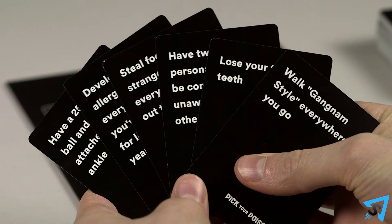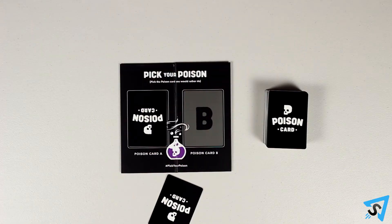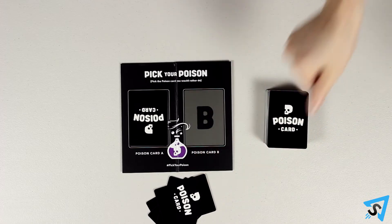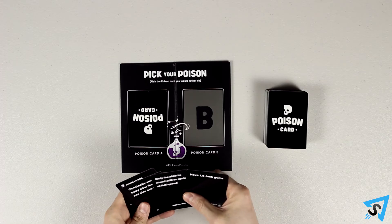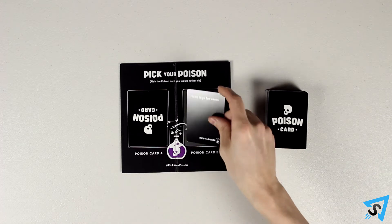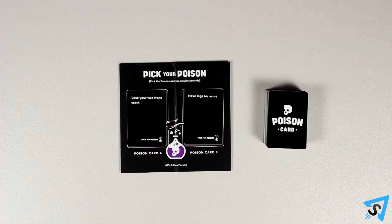Each round, the judge picks one poison card from their hand and places it face down on the A spot on the game mat. The picking players now pick one card from their hand and give it face down to the judge. Once all the cards are handed over, the judge mixes then reads them aloud. The judge picks one card and places it on the B spot on the game board, the goal being to create the most difficult would-you-rather scenario.